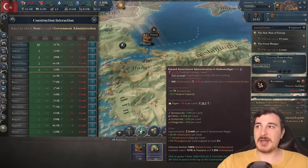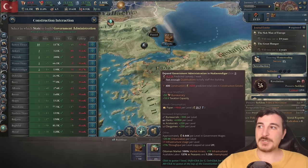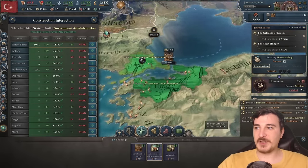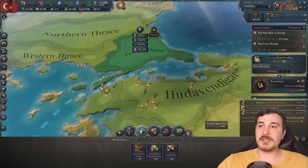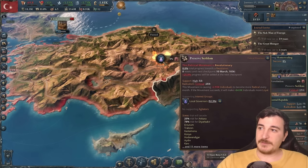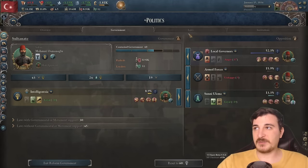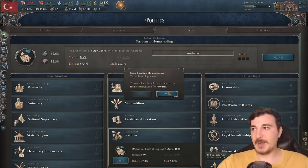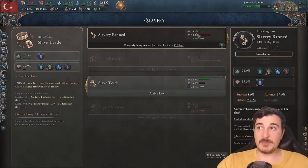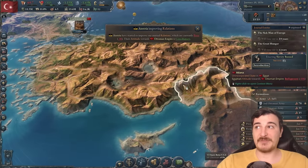The best spot to build these at the start would be in your capital or in Hudavendigar, which is a very, very sizable state. Let's get two of these done, one in each for the time being, keeping them at the back of the queue since we want to build the other stuff first. Of course, we got a revolution because we're trying to revoke serfdom. So let's cancel that, as expected. That's going to be a little bit tougher to deal with. Let's try the other one — this has a little bit more of a chance at 24%, better than the 12% we had for serfdom.